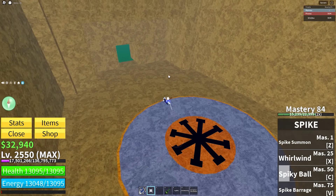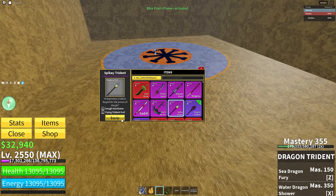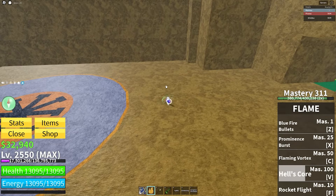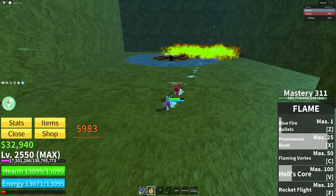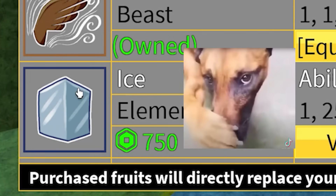Flame with Spiky Trident — Flame is the first genuinely good fruit on this list. I can just pull them back and then go into a combo. Falcon and Spiky — we're skipping Falcon fruit. No sword for this; you're just going to run anyway. There's no point using a sword with Falcon.